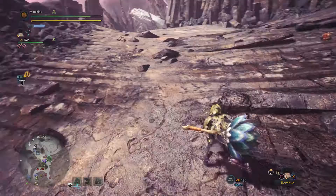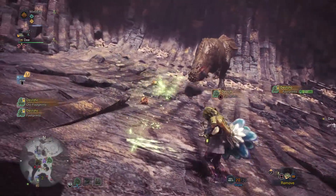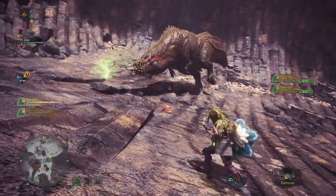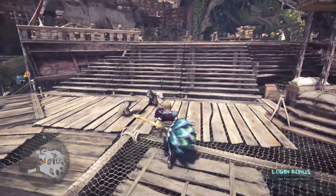It's random what area he's in, so just check each one for Deviljho. Once you find him, you can equip the Ghillie Mantle to follow him around collecting tracks. You only need research level 1 before heading back to Astera.